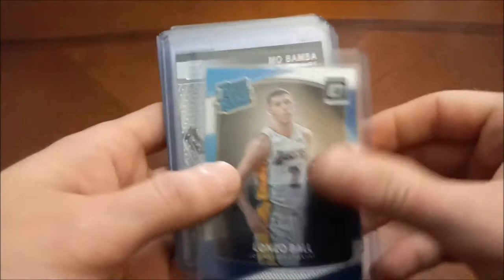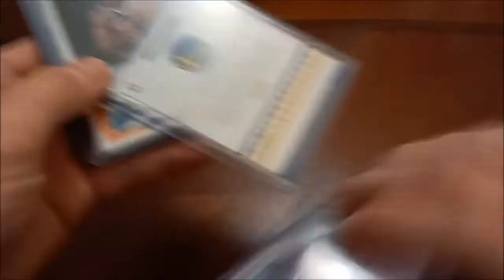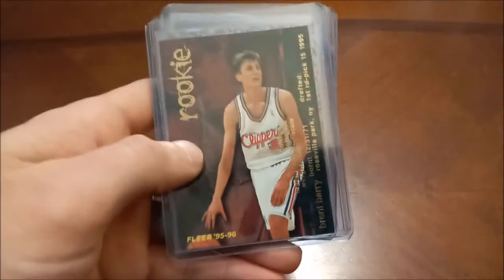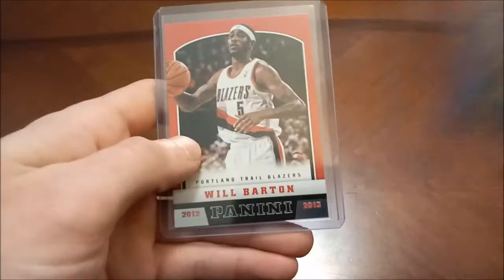There's Tops Gold, Ultra, and then Lonzo Ball — that's the base Optic, not the red and yellow parallel. Mo Bamba Essentials, Status. Harrison Barnes rookie card — that is 2012-13 Hoops. There's RJ Barrett's 1920 Donruss uncorrected error. Dana Barros 1991 Hoops, another former All-Star. Brent Berry — son of Rick Berry — the former slam dunk champ. Here's his Clear Metal rookie. And then Will Barton.